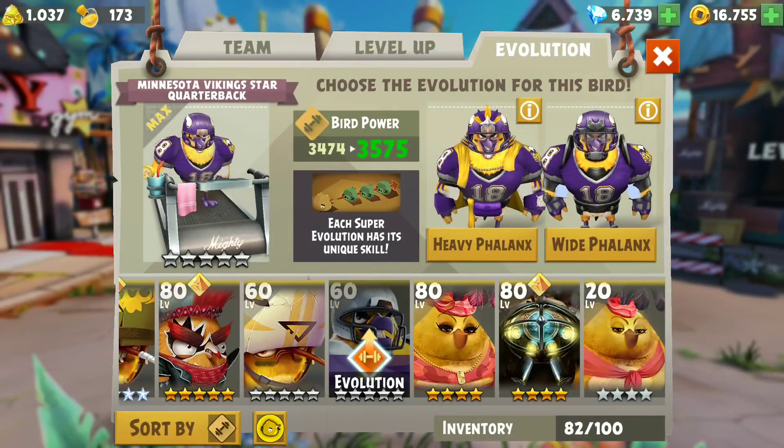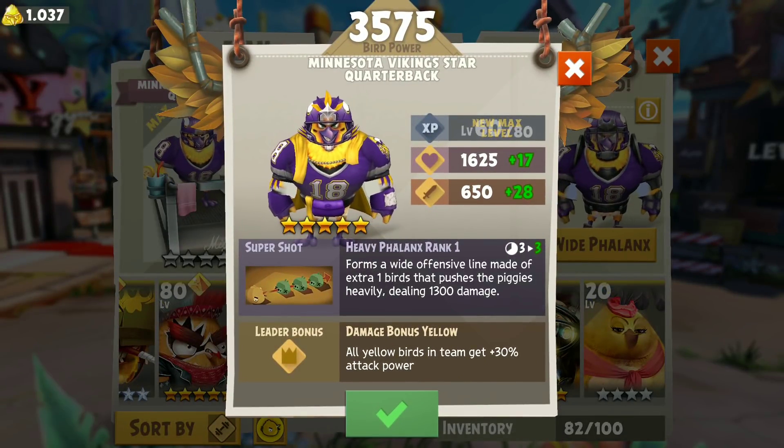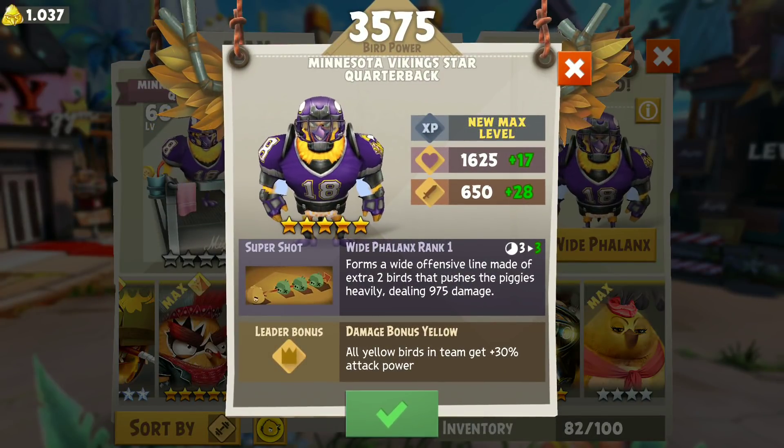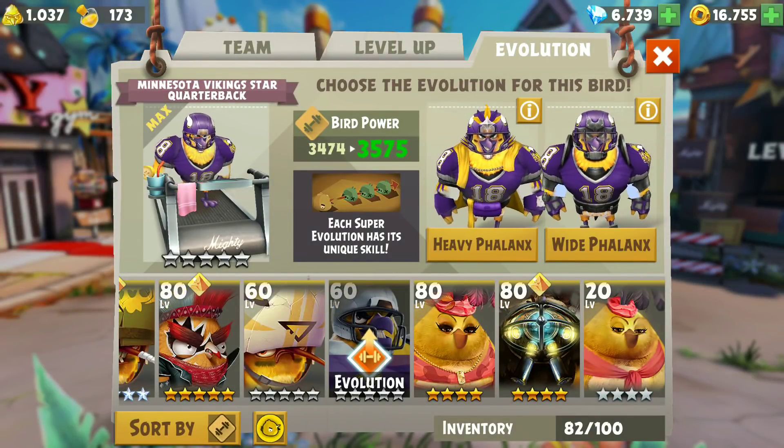The White Phalanx forms a wide offensive lineman of extra two birds that pushes the piggies heavily, dealing 975 damage. So we've got to choose between slightly higher damage with only one extra bird, or two extra birds but slightly less damage. That's an interesting one.